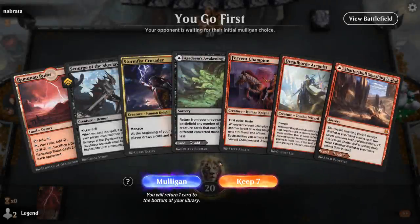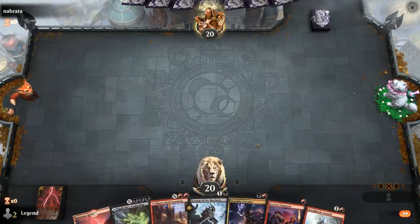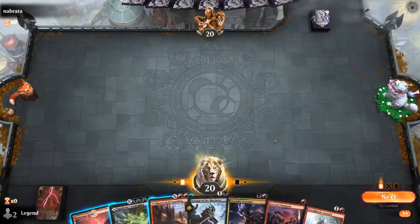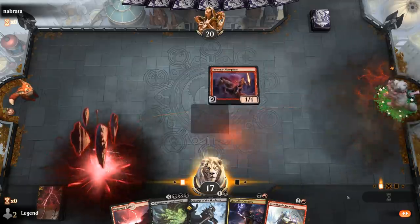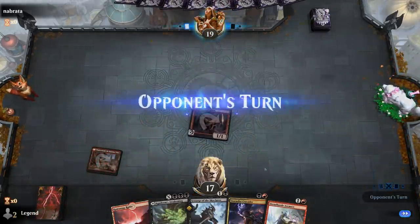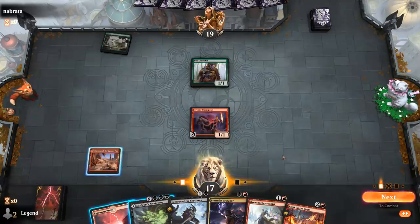We're on the play and we've got Scourge in hand, decent mana, some creatures to pressure the opponent — this looks like a keep. No 1-mana spells to get back with Arcanist just yet. Sequencing in the early turns is incredibly tricky with this deck since you've got so many decisions. We definitely want to play Fervent Champion on turn 1. Got to decide between Smashing and Ramunap Ruins — I think I'll go with the Smashing here. Then turn 2 I might play Crusader before playing the Scourge, but we'll see.